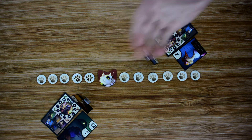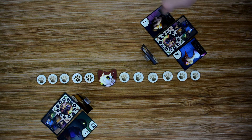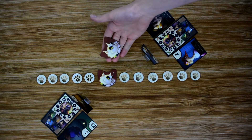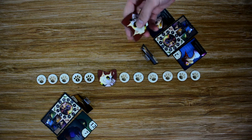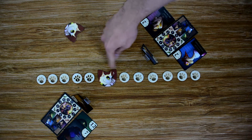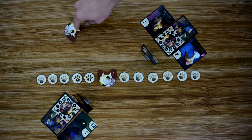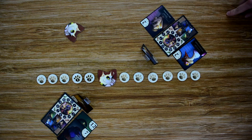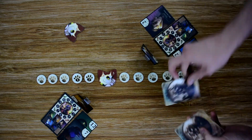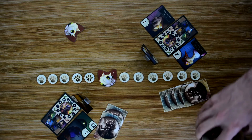From there, choose one player to be the starting player, and play proceeds clockwise. Take the Furiority token that does not have a number on it and place it between the players to signal when Furiority will take his turn. After our starting player takes his turn, Furiority will go, then it kicks back to the next player. Finally, the starting player is dealt four cards and every other player receives two. At this point, we're ready to start the game.